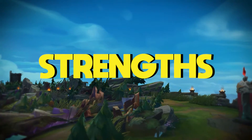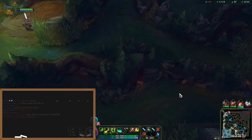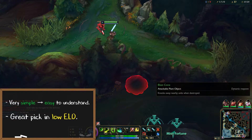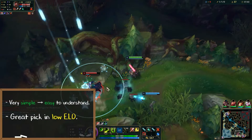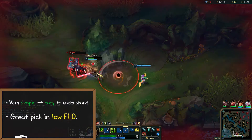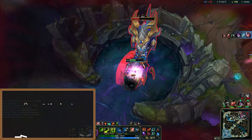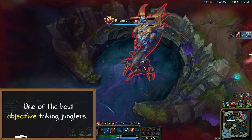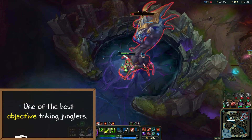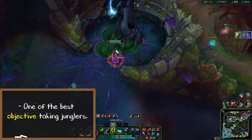Let's talk about what makes Master Yi great. Yi is a very simple champion whose kit is easy to understand, making him a great pick in low elo since he's not hard to play at a decent level. If I were to recommend one champion for new jungle players to climb on, I would probably recommend Master Yi first. Master Yi is also one of the best objective taking junglers in the game. You can absolutely melt dragons and Rift Herald if the enemy jungler is out of position. If you're really fed, Master Yi can even solo Baron which will instantly turn a game on its head.